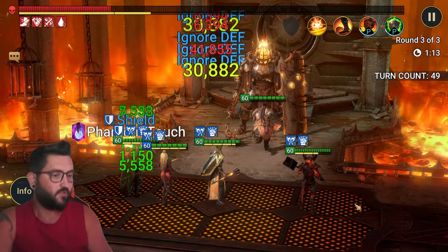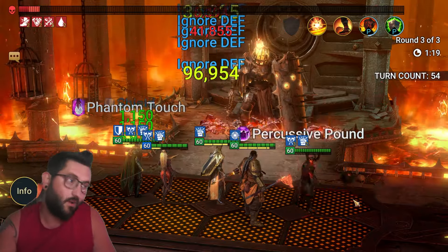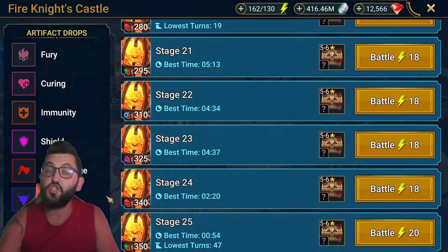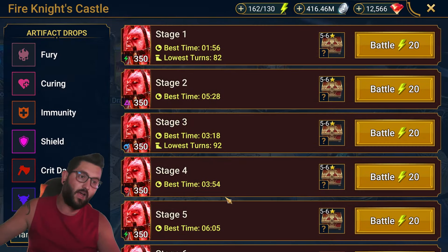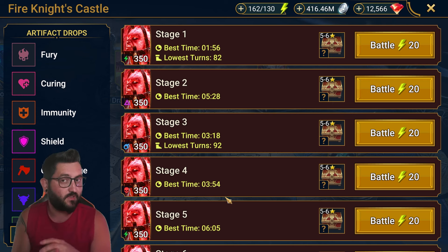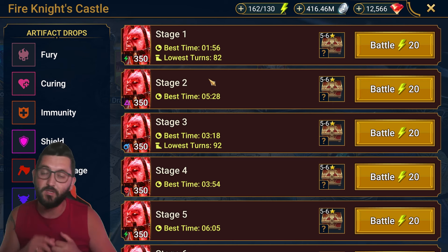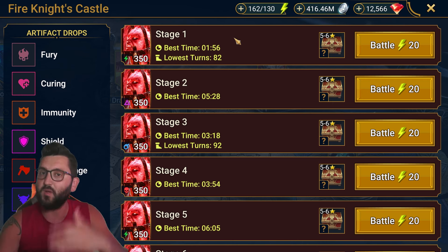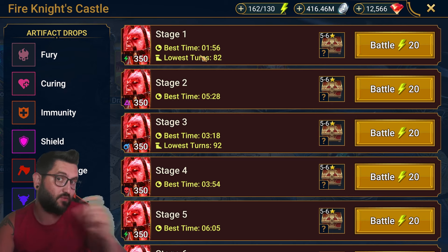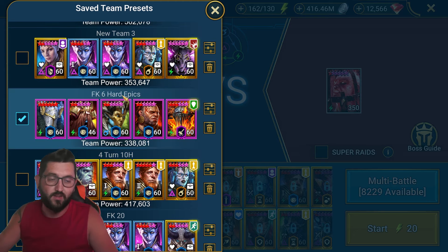If you want to push to the next level and try hard Fire Knight so you have a chance at getting mythic gear, I'm going to show the team I put together on my account. I didn't perfectly min-max it, I just threw a team together that made some sense. I brought some freeze because on hard stages you need freeze to push the boss's turn meter back. There are other options like counter attack from a Skull Crusher, a cleanser, or somebody with increased defense. I'm just going to show you the team I came up with - I did stage one, this might push to stage six.